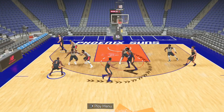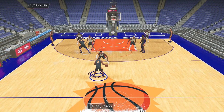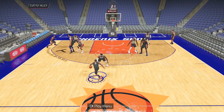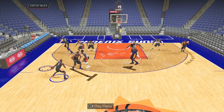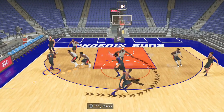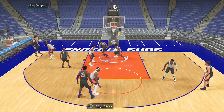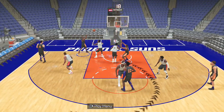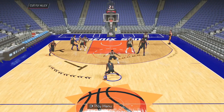The first play is the Cut Fly Alley. You can call this for anybody with cutter priority — if you don't know what play priorities are, I'll leave a link in the description. I call it for Bridges; it's designed to get him a lob. Chris Paul will have the ball at the top, Bridges starts in the corner, sets a screen for Chris Paul, then gets a screen from Ayton and cuts to the rim. If he gets behind his defender, you can throw him a lob.